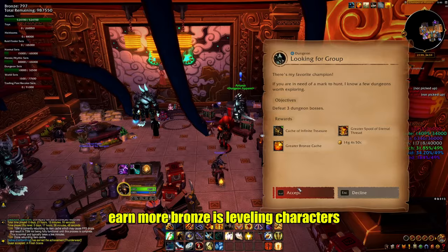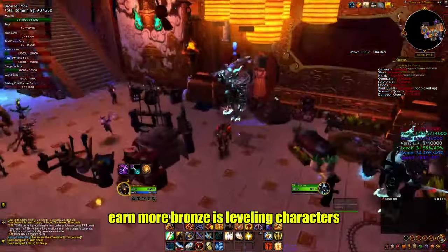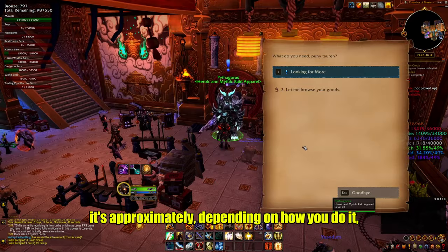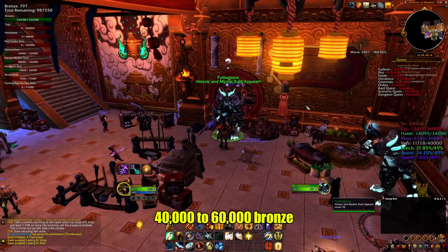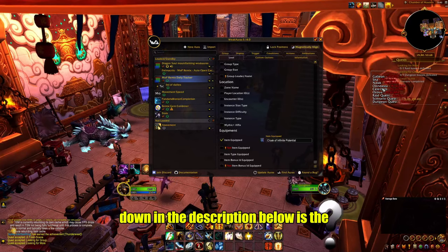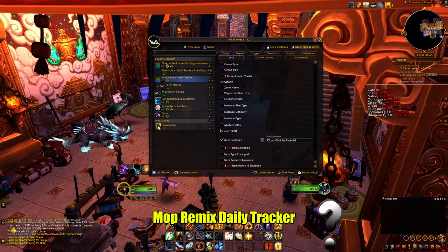Another good way to earn more bronze is leveling characters. You do earn quite a bit — approximately 40 to 60 thousand bronze depending on how you do it. One of the most handy weak auras I've listed in the description below is the MoP Remix Daily Tracker.